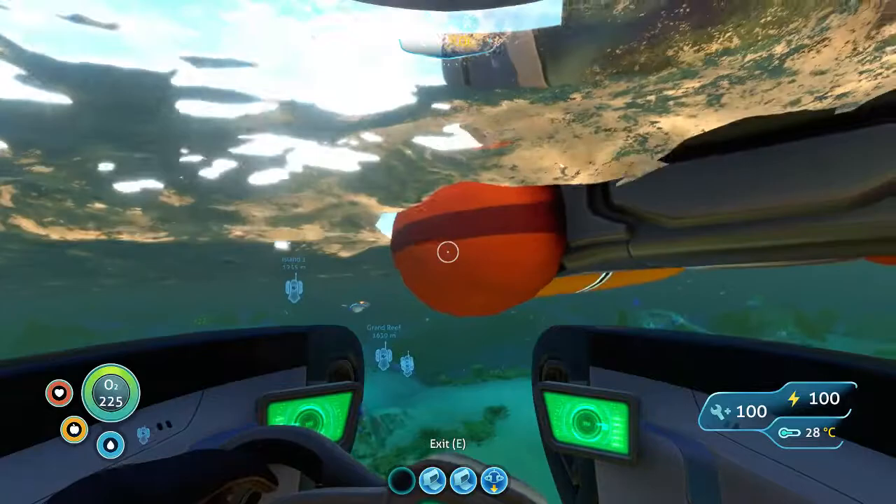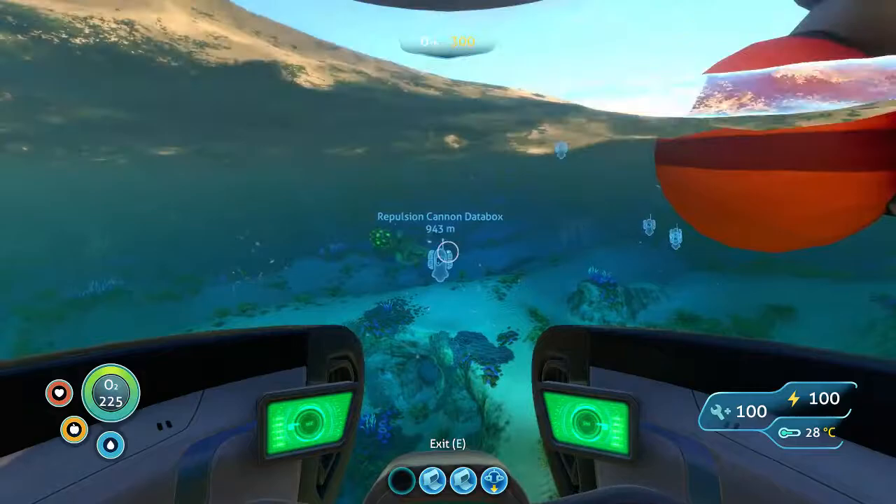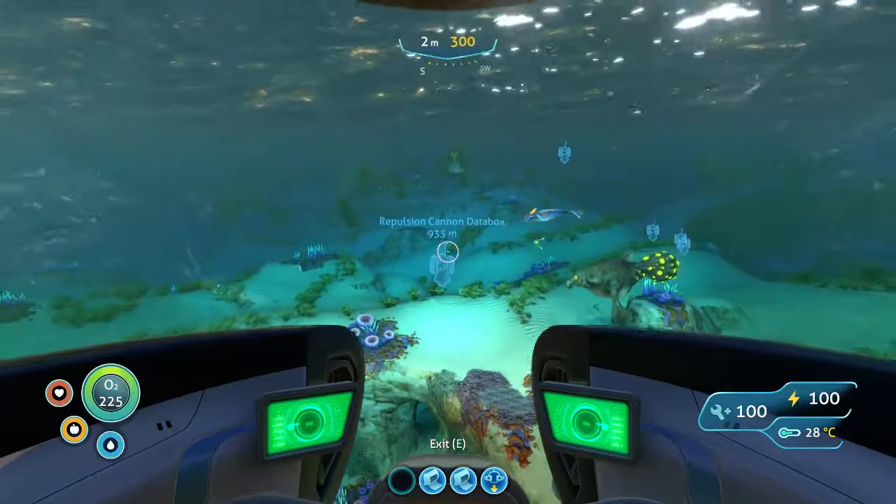For those of you that don't have a compass, I'm by my life pod just there, and to the left of me is the back of the Aurora. Turning this way, 943 metres away is the Repulsion Cannon data box. For those that do have a compass, it's to the right of south. Let's head on over and get it.